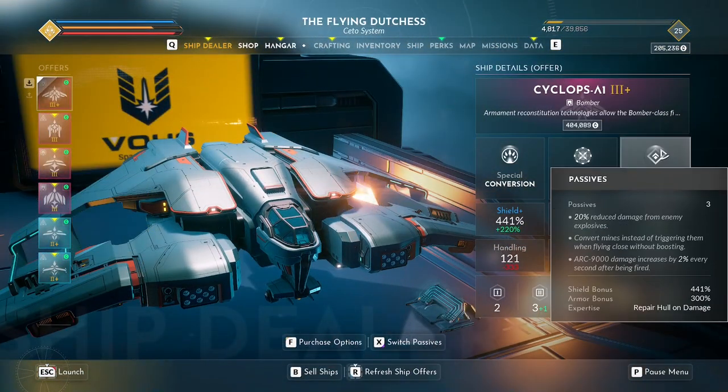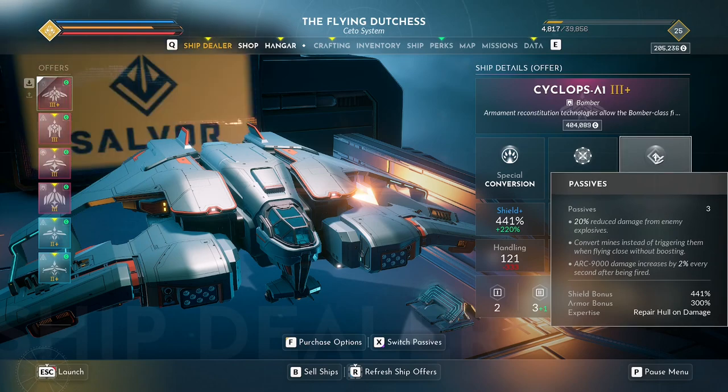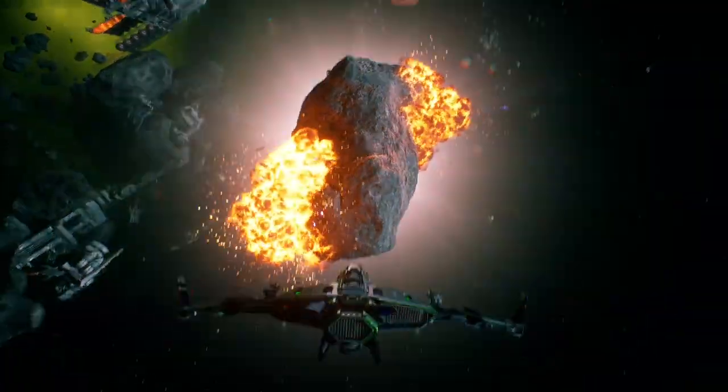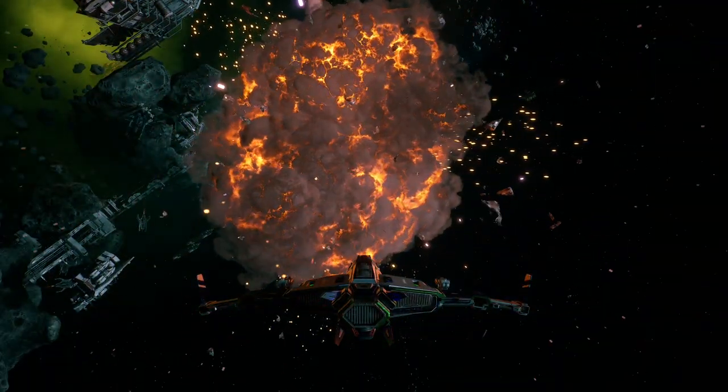Alternatively, you could use the bomber ship if it has the passive that converts mines that you fly nearby. Although I wouldn't recommend this one as in the early game it may take you a long time before you get a bomber to spawn with that passive, and it will probably be quicker to complete this challenge by picking up the mine and throwing it back at the demolisher.